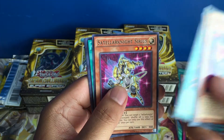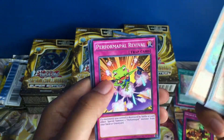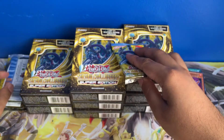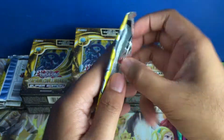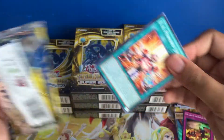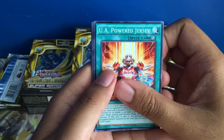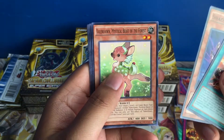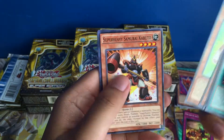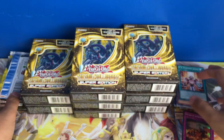Rare Satellar Knight Sirius — let me know if you guys want to see a Stellar Knight deck. I did pretty well when I unboxed Clash of Rebellions and the Crossed Souls. I'm kind of surprised that I'm not seeing any holos in this box yet. Rare Fluffle Dog, Kabuto. No holos so far — it's kind of weird.